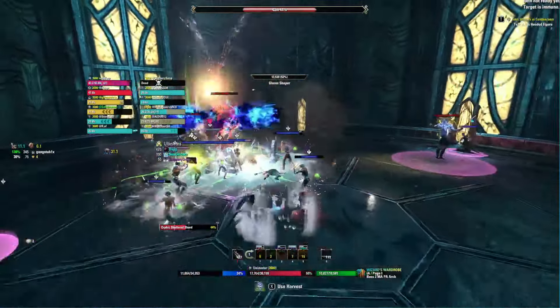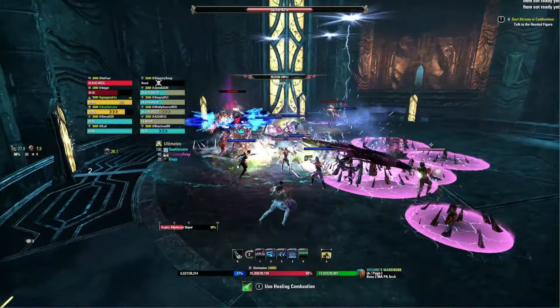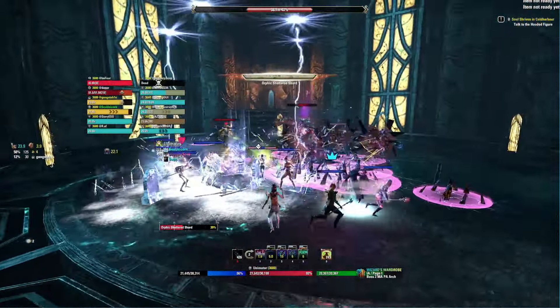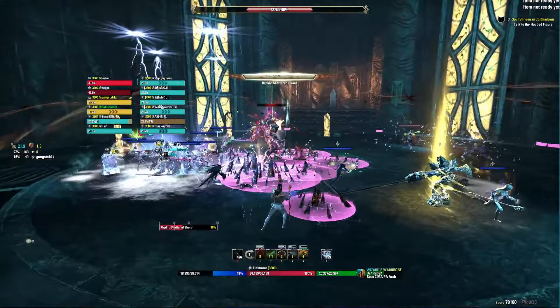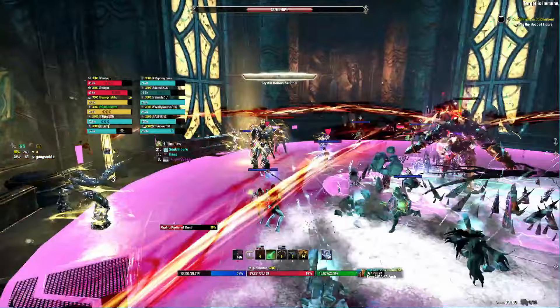So far the consensus was eight mirrors and eight DDs, with every DD responsible for a certain mirror. The outlier mirrors could be flipped by healers if your push is fast enough that you reach the next phase within 30 seconds.